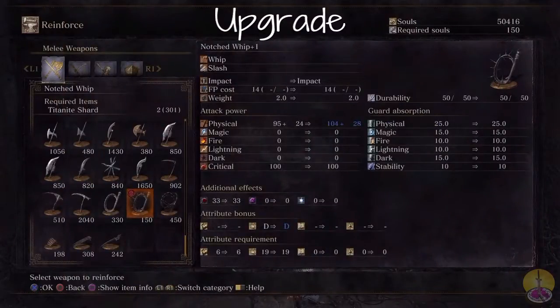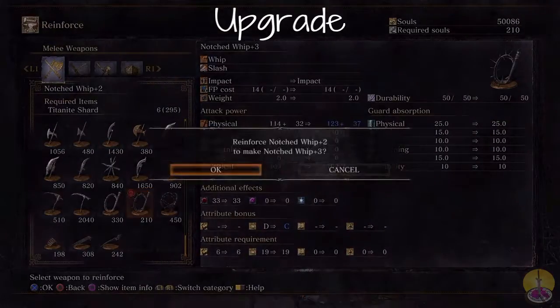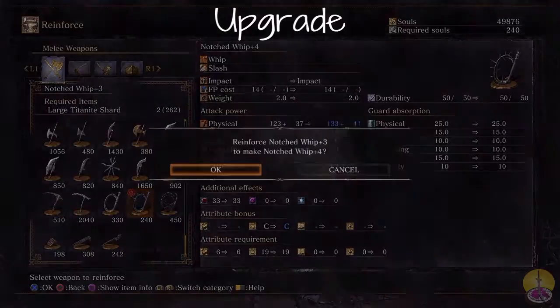This weapon is upgraded with Twinkling Knight's shards, and we can see that bonus damage only goes up four for every level up — that's horrible. At least the base scaling eventually goes to C, but why does it matter? You get like no bonus damage still.